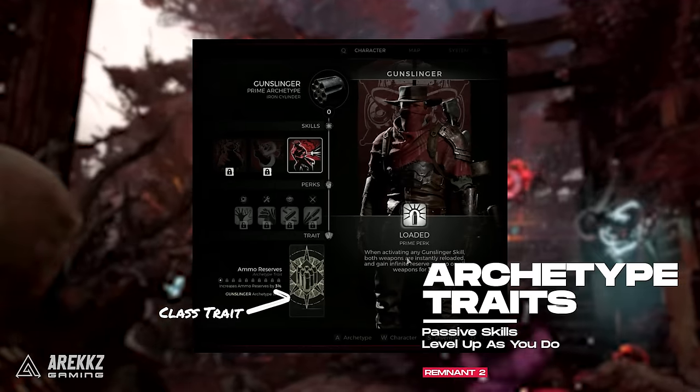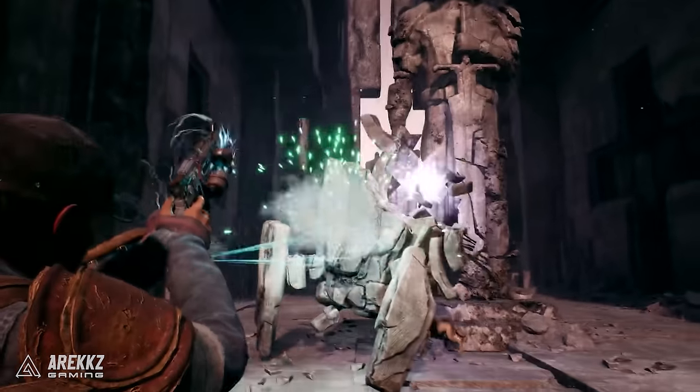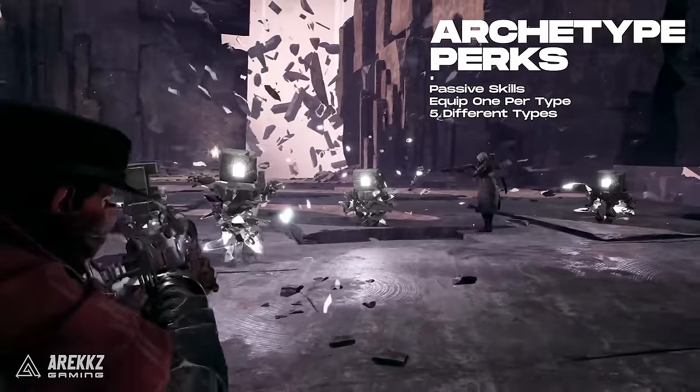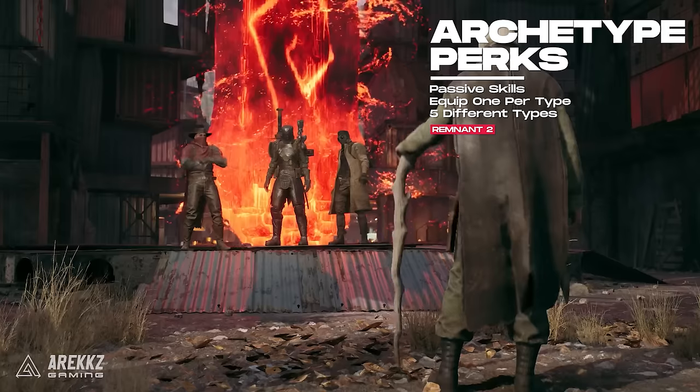For example, on the Gunslinger class they can get extra ammo reserves from their trait. Your archetype perks are another type of passive bonus that you can equip, but you are only able to equip one at a time, and they come in five different types: damage perks, team perks, utility perks, and relic perks.